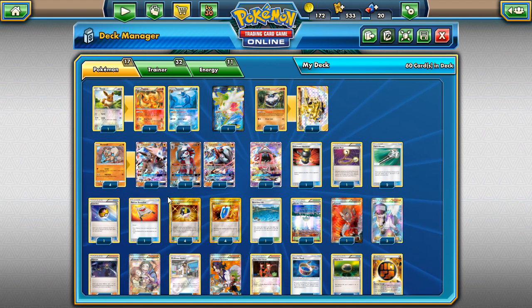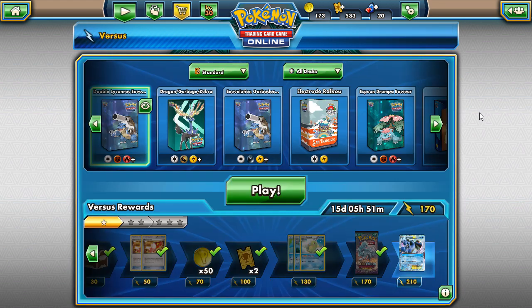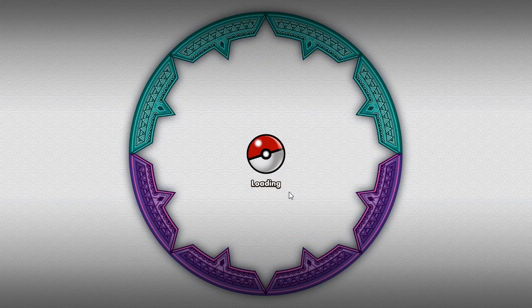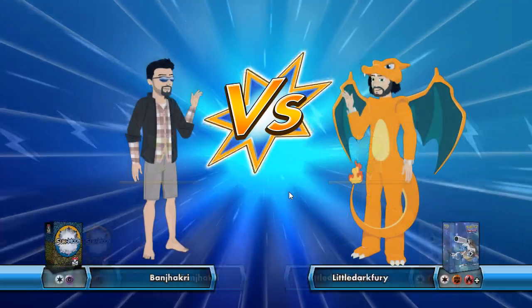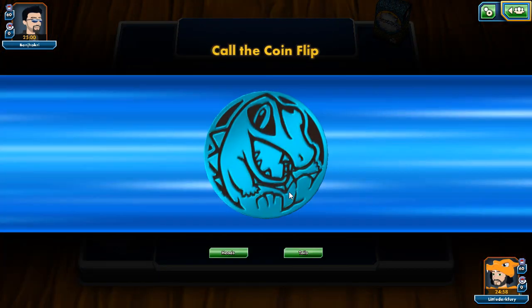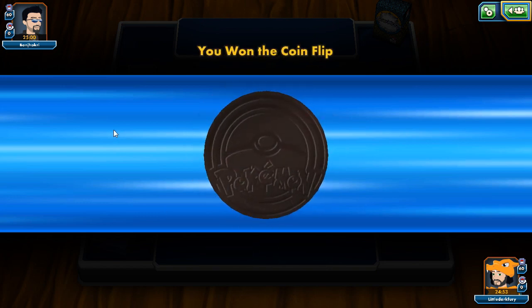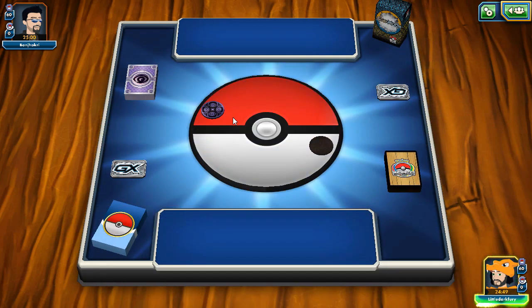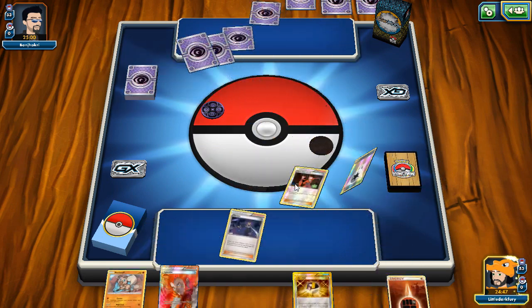Let's find some games with our Lycanroc deck. One of the best parts about Lycanroc is how many good Weaknesses it hits — that's what makes it work. It looks like we're going up against a Psychic deck. If it's Garb Drampa, that'll be even better since that's one of our better matchups. We win the coin flip, which is good — going first is always better when playing a Stage 2 deck. We'll start with Rockruff.